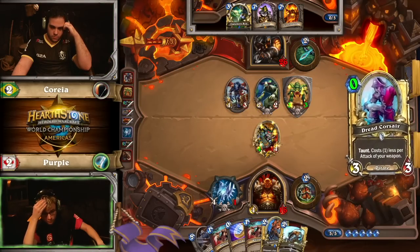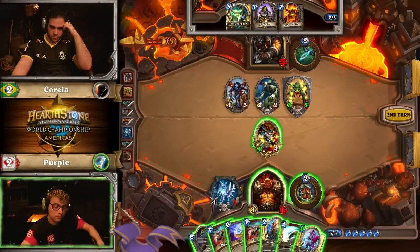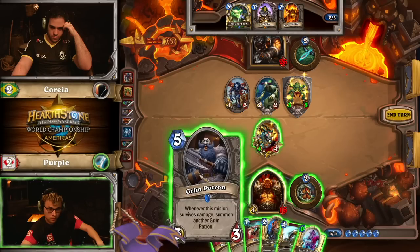Grim Patron comes out, it's like a fire! Just dead, right there. That would be also equal. There you go, there's the new tech against Grim Patron for Hunters — Snipe.